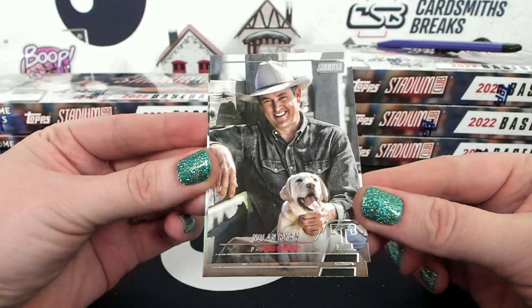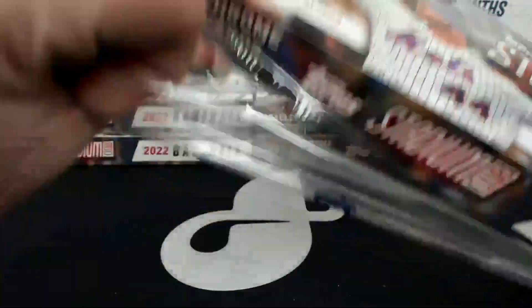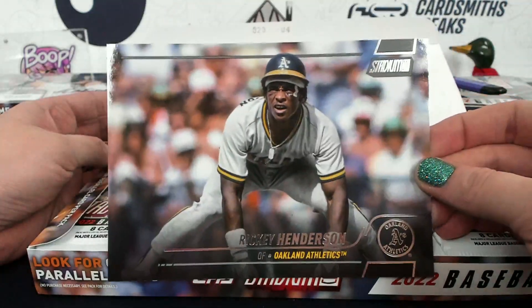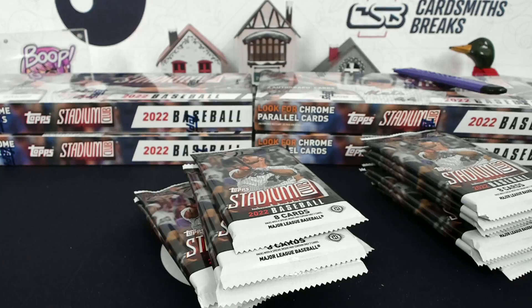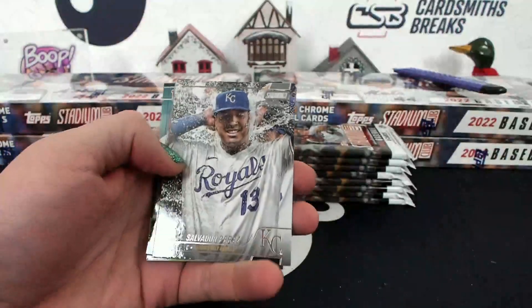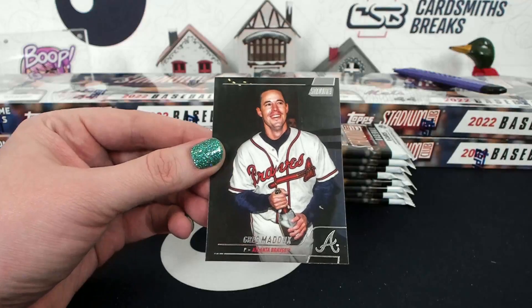Oh my goodness, look at Nolan Ryan — cowboy with a pupper! That's cute. So Julio — we still don't have the rookie yet. Ricky Henderson box topper. There are so many good cards. It's a Wainwright picture. Arenado Power Zone — that doesn't look quite as nerdy in this one.